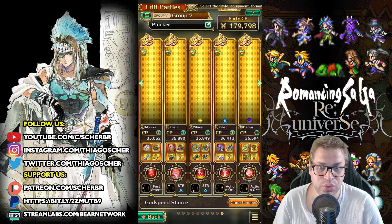This squad works. I don't know which character you could replace. There is a strategy using the newest Saruyn, but I'll be doing that in another video. This one is to showcase the combination of Khalid and Kihachi, which will be much stronger if the enemy is weak to slash or lightning, but if it is not, it still works.